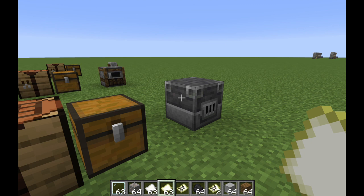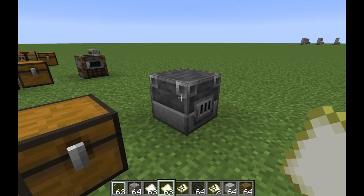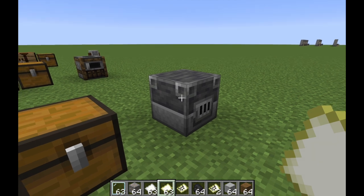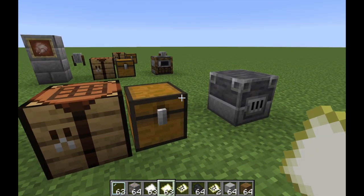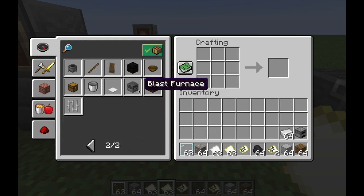In the 1.14 Minecraft update there were a lot of updates to villagers and villager professions. One of the villager professions that were added were armorers, and their job site block was a blast furnace. Armorers are very useful — their best trades involve armor, making them great for a villager trading hall. But since their job site block is a blast furnace, let's quickly craft one and show you the other things you can do with it.